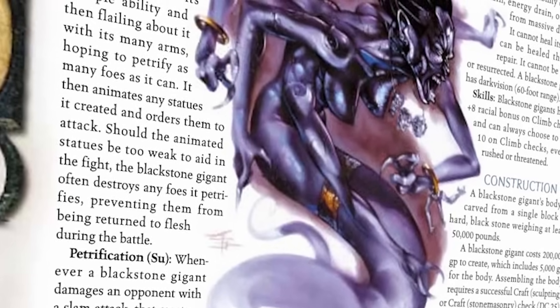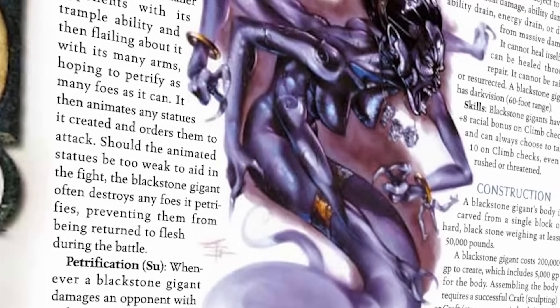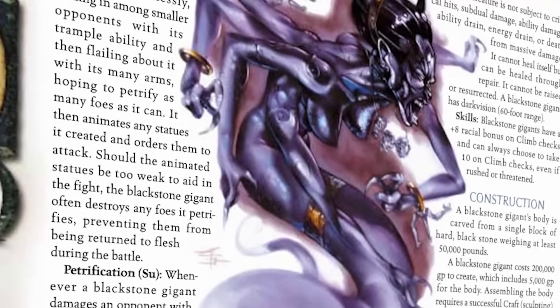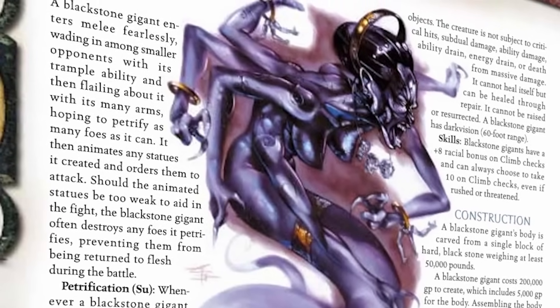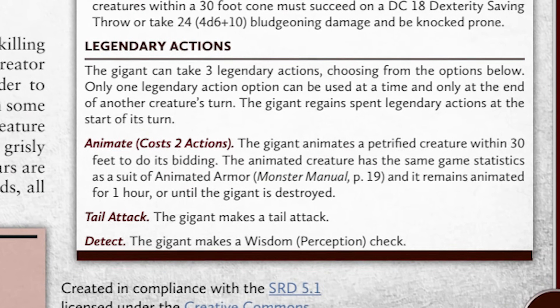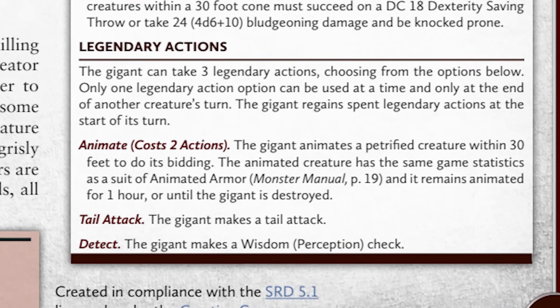But the true danger here isn't just getting shredded, because if the initial damage isn't enough to knock you down, you will have to succeed on a constitution saving throw every time this thing hits you to avoid being petrified. So whether you end up clawed or turned into a statue, it's not great. What makes this creature even more dynamic are its legendary actions. It had a few actions in the third edition stat block that were very cool, but didn't really fit in with the flow of fifth edition combat in my opinion. So rather than bloat this creature's stat block with a bunch of different individual actions it can take, I decided we should convert some of those into legendary actions to help it feel a bit more dangerous.